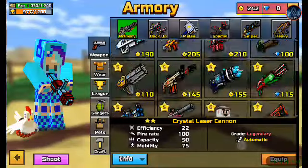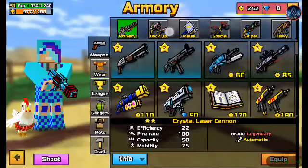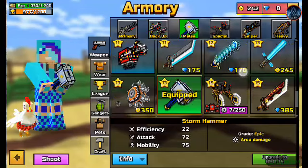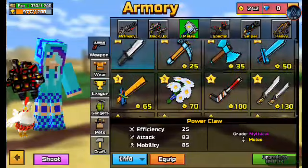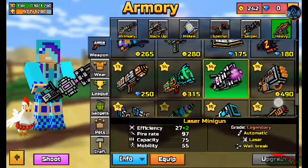And also the two regular guns — Machine Gun and Shotgun. And I got backup; I only have two backups, this one and that one. Melee would be the Storm Hammer and the Power Claw. And heavy would be this Laser Minigun.